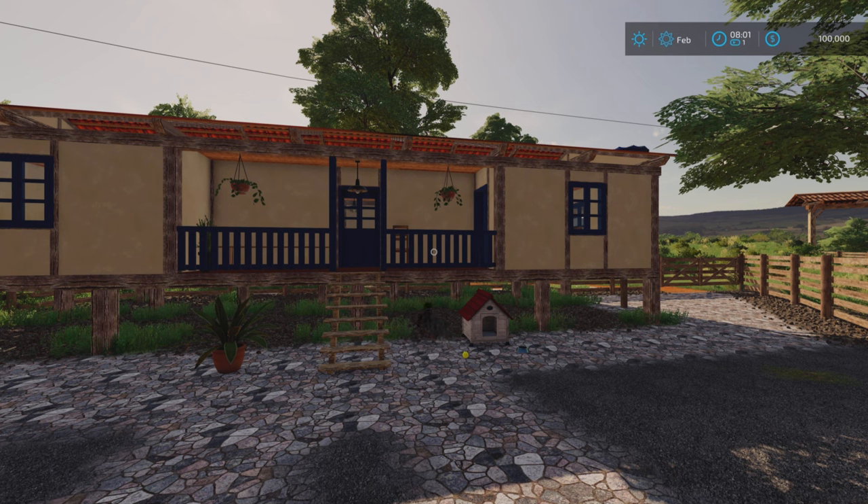It's a 326.51 megabyte download. Lymera Farm is a Brazilian map set in the state of São Paulo. There are 13 required mods that will download automatically — they are listed in the description.